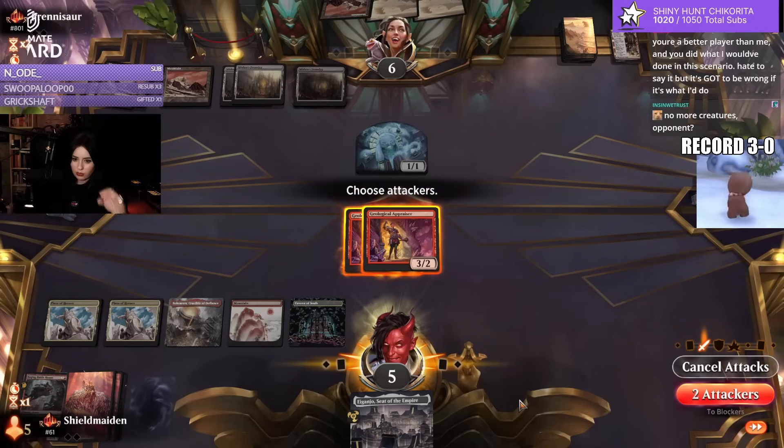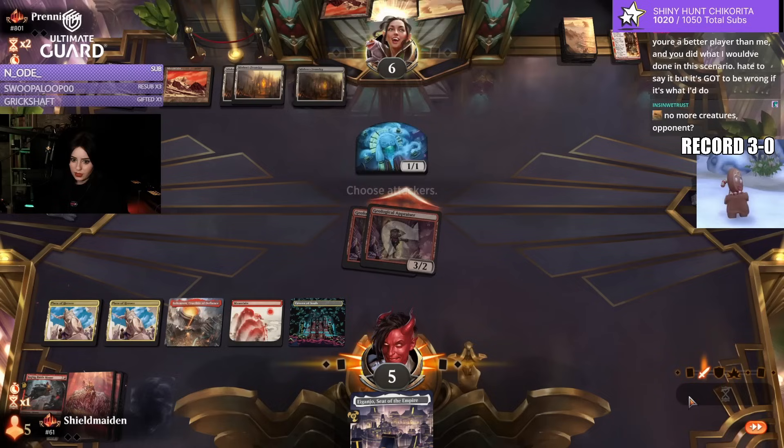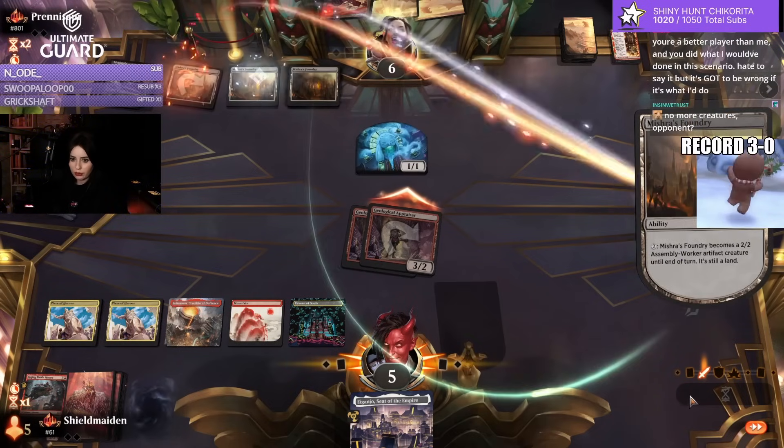Oh, I attack with both — that's a force block there. I'm gonna just greed swing with both. I think they block with a Foundry — just fine.